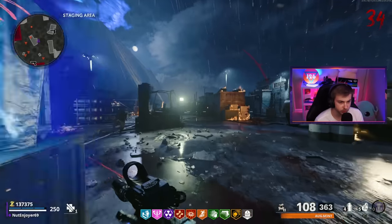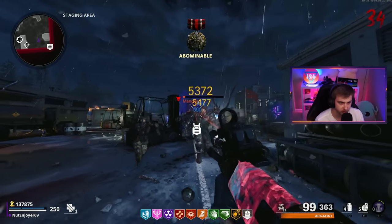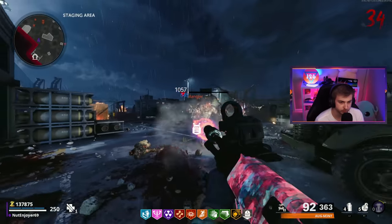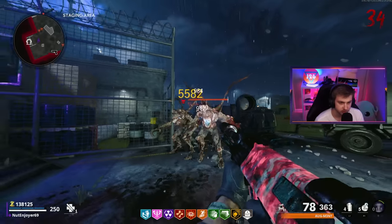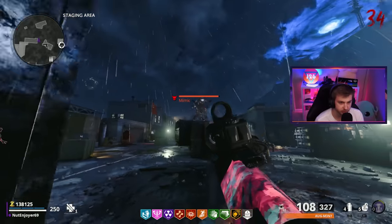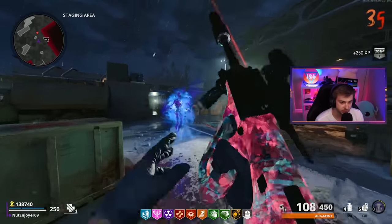This AUG's damage has really fallen off steeply here on round 34. That's not even a crazy high round, but this is doing damn near nothing. These elites are basically impossible to take out. It feels like I'm doing that trials-only challenge again. This is just insane, but we still have our tempest buddy over here just chilling.